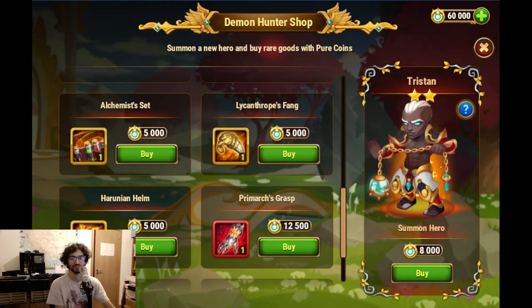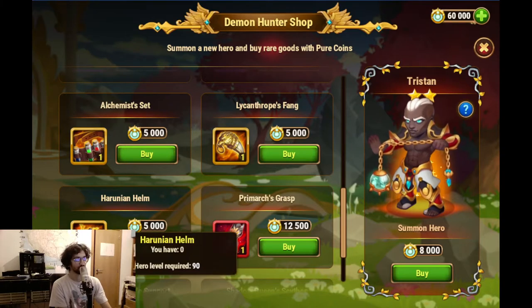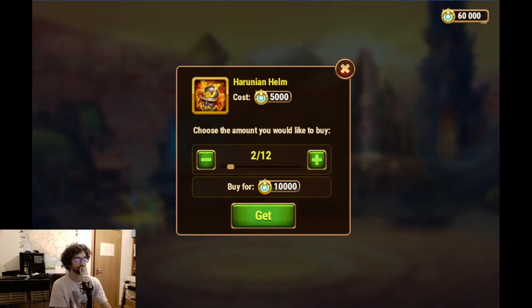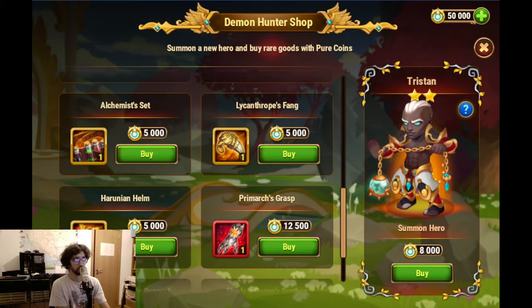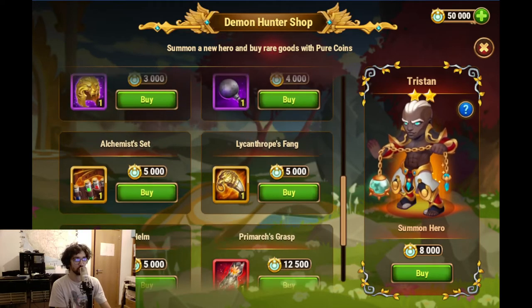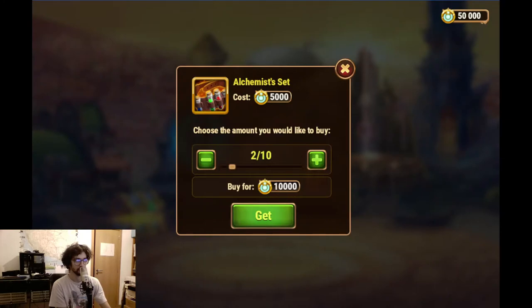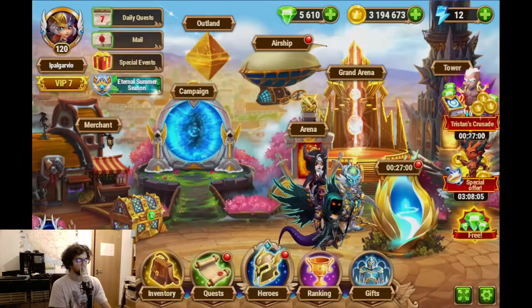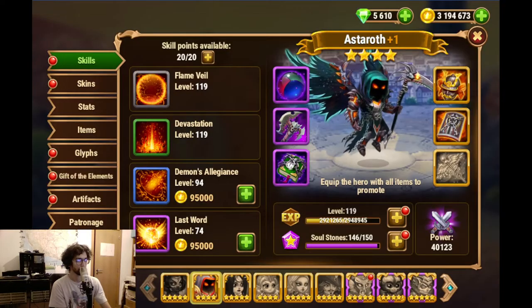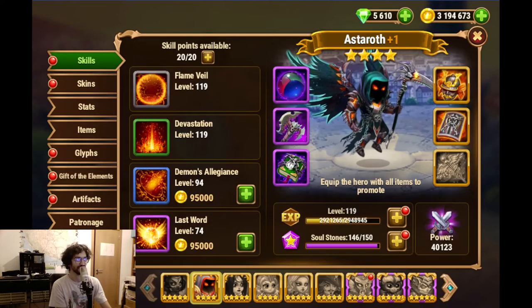I want to level up my heroes now and not in six months or more. So I've decided I will get a few of these - and I had 60,000 coins, by the way this is my Facebook account. I'm just going to go and buy a few where I think I should get some. So I'll get two more here. I really wanted these ones, but it's not what I can get there.